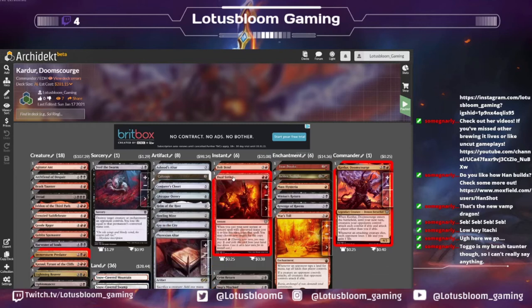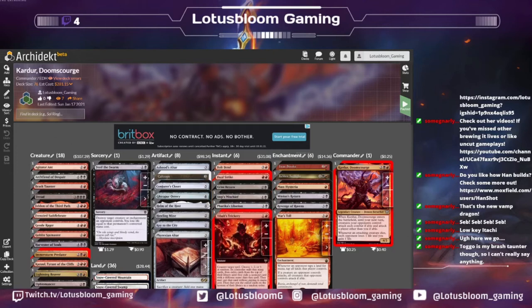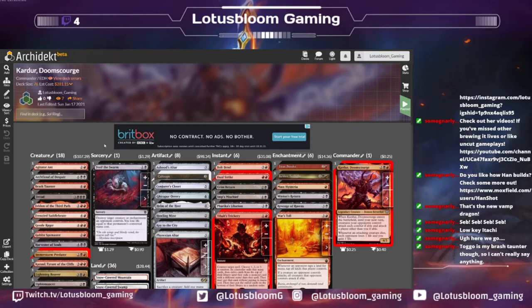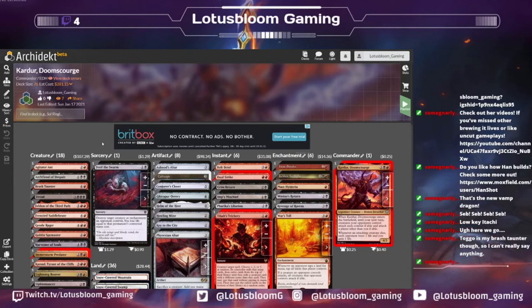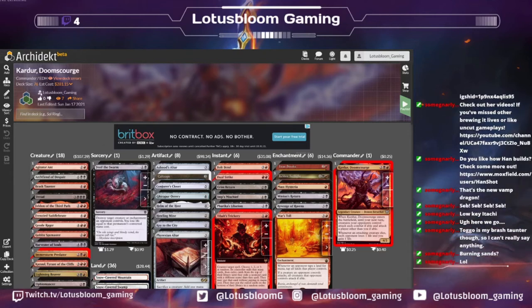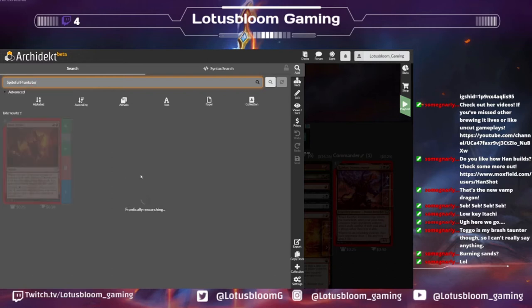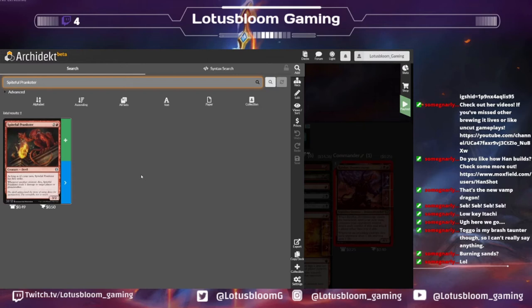If it's not on your radar for helping your reanimate strategies, it should be because flexibility-wise it is insane. And we're in Rakdos, so removals like Chaos Warp, Bedevil, your Tragic Slips, Terminates — you just go down the list. I think we should probably start talking ramp and draw. Before we do, I have one more card: something that does what our commander does — Spiteful Prankster. It's two and a red for a 3/2 devil. As long as it's your turn it has first strike, but whenever another creature dies, it deals one damage to target player or planeswalker.